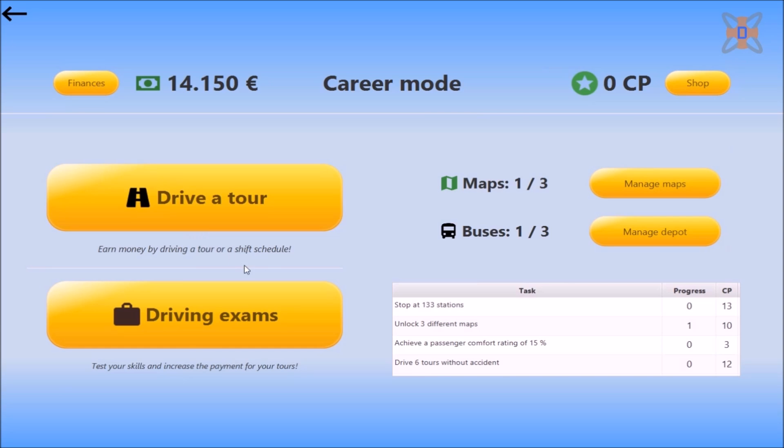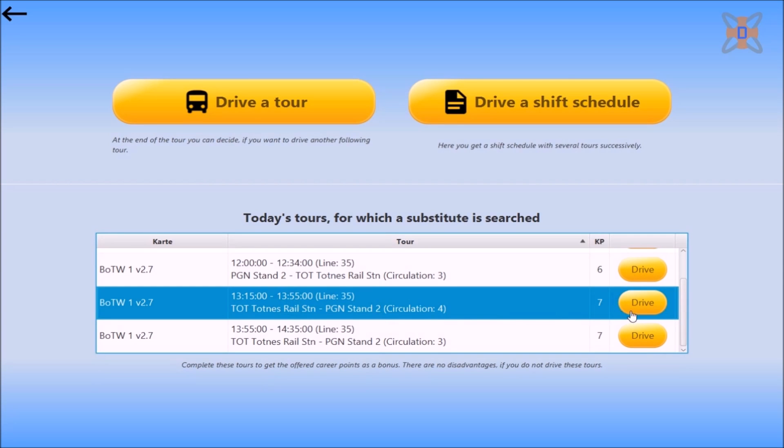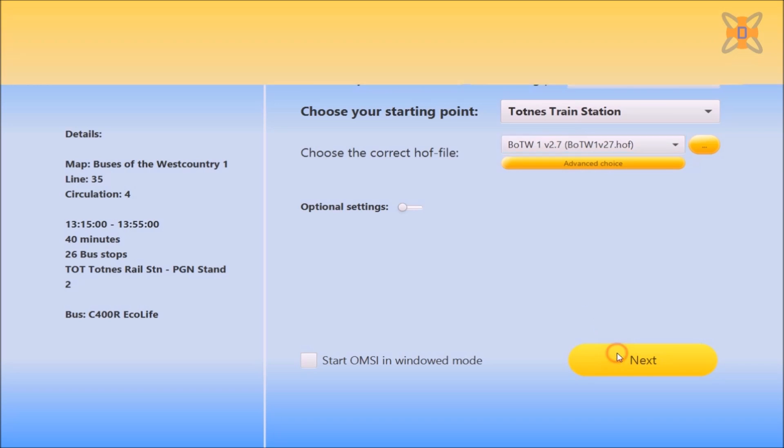Then go back out to the main career menu. You can now select drive a tour, select a route — for example we'll drive this one here. Select on drive, where you can make your own shift. Select the bus you're driving, select drive with bus, and pick your starting point — in this case Tottenham rail station. Automatically selects which map file you're using. Finally click on next.